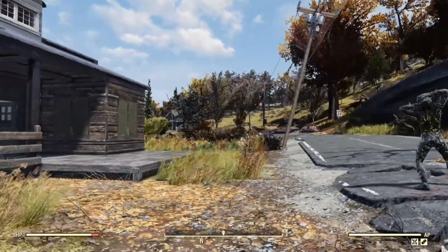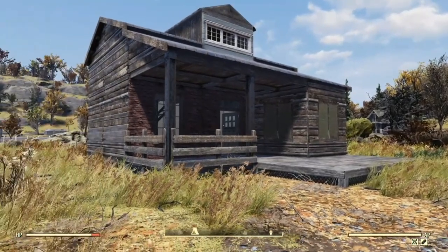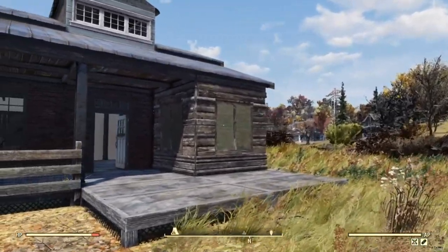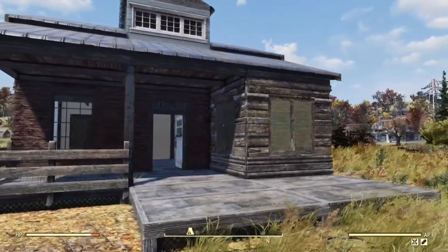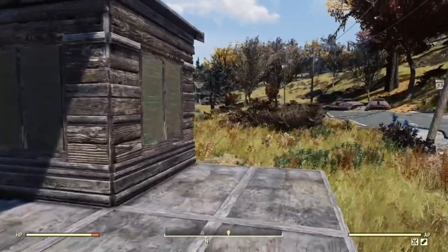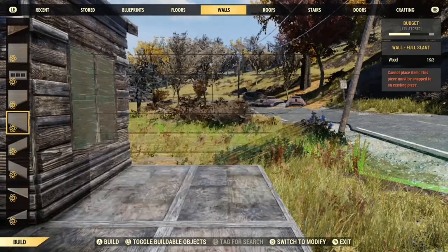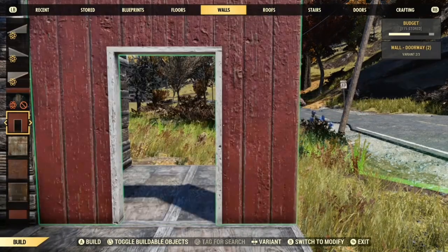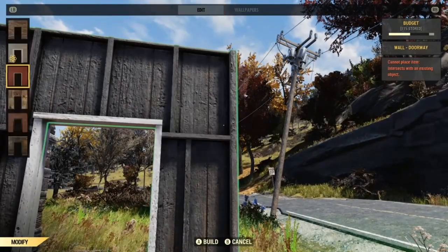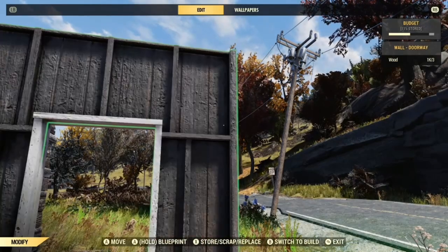This is the second attempt at this video because I did do the video and rendered it and was about to upload it, but we had an update from Bethesda and they disabled — not so much the ability to do it — but the most common way of doing it. What you used to be able to do in 76 was overlap two doorways and then replace them with any wall, but now you can only replace them with any doorway and you can't replace walls with doorways.